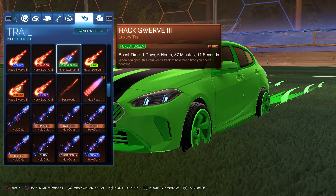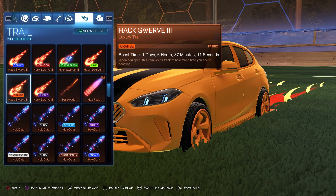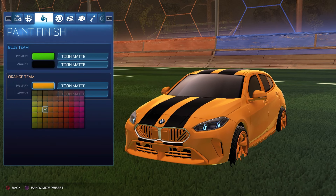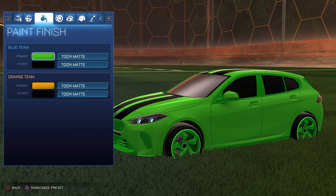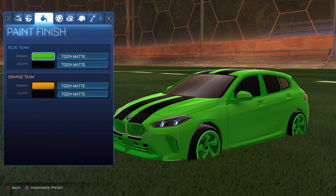No topper, no antenna, no goal explosion. For the trail it is the Hacksworth 3 painted forest green for the blue side, and the Hacksworth 3 painted orange for the orange side. The orange and black with that matte paint finish looks absolutely fantastic, matching the Full Chrome wheels perfectly. And the forest green and black combination with the matte paint finish looks very clean on this BMW One Series.